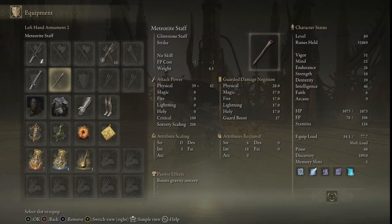For our alternate offhand we are using the Meteorite Staff. We still use spells on this build, and there are a few other reasons we have this here that I'll get into a little bit later.